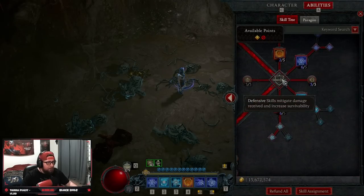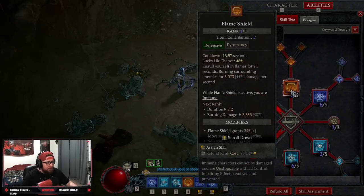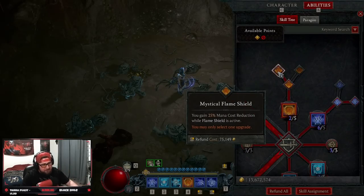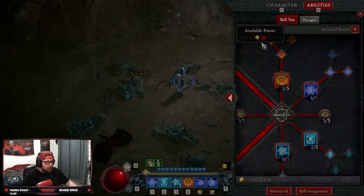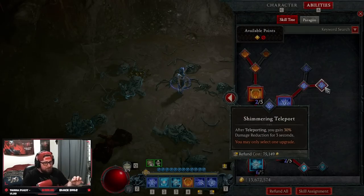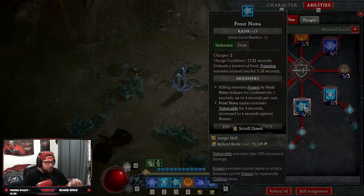Just like every other Sorcerer build, we're using all four defensive skills. We're taking Flame Shield into Mystical Flame Shield for the mana cost reduction. If you feel really squishy, you can do Shimmering to heal for 50% of your missing life — that's actually really good. However, I like the mana cost reduction because I love to spam Ball Lightning. We're taking Teleport — max this out, it's key. Max out Teleport to reduce that cooldown so we can teleport non-stop into Shimmering Teleport for more damage reduction.